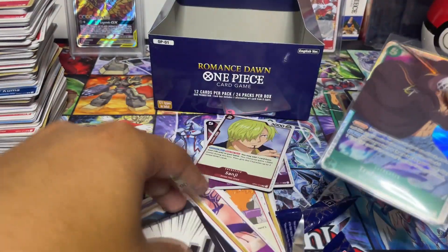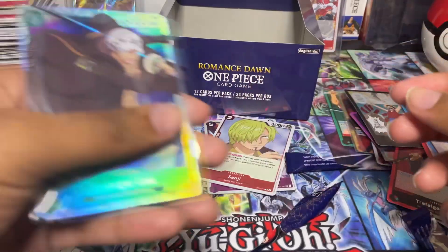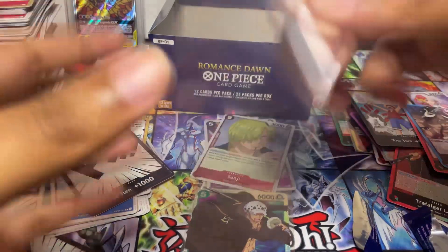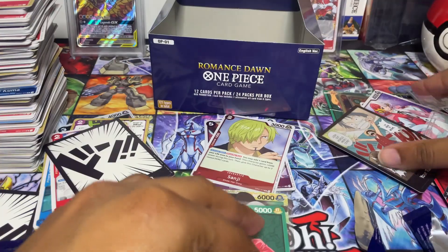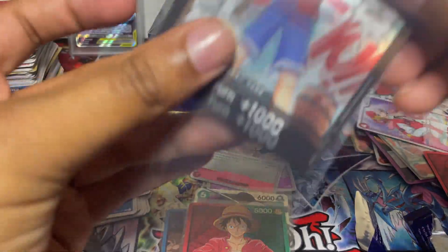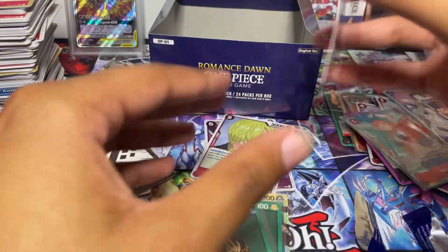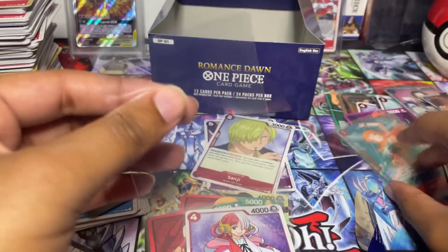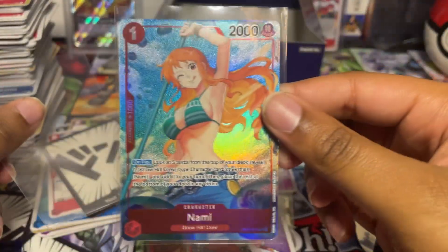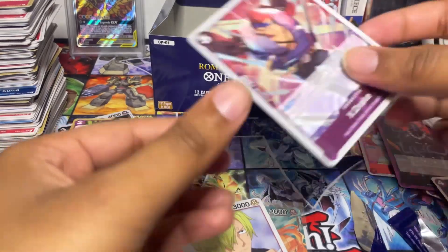These cards are just for my binder that I'm trying to complete the full set with. I'll have the alt arts in the binder too — not trying to sell them yet. After I finish my binder, I'll start maybe selling alt arts to people who really want them for a fair price. This card is so beautiful. We already sleeved the Nami — the holy grail chaser right here. Not really the holy grail, but it's a chaser nonetheless.